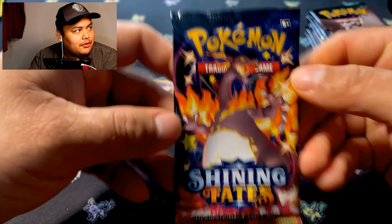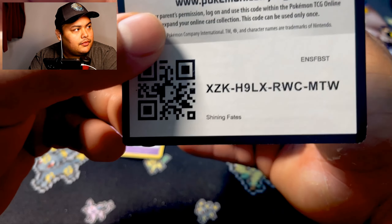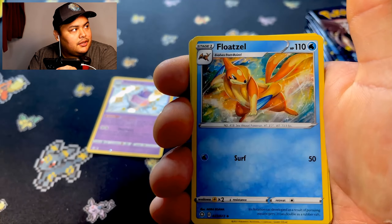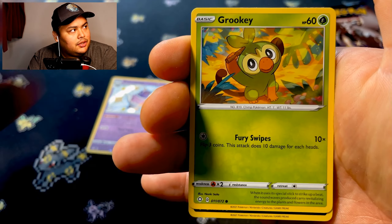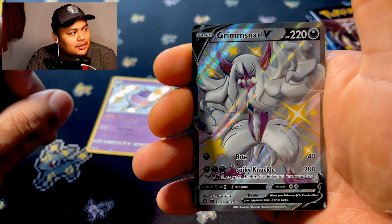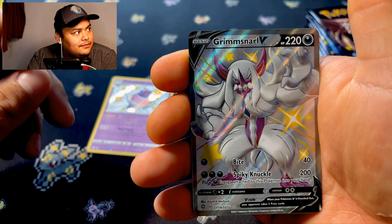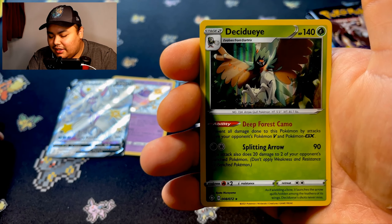Gotta charge our pack, hopefully this one has something in it. We're gonna go with water energy and fire — so far we haven't guessed nothing right. Floatzel, Dracovish, Boltund, Rolycoly, Trapinch, Noom, Brokeon, Spinner rack... oh okay, shiny Snorunt! This is a Psychic/Dark type right? I think I have this one in Pokemon Sword as a shiny as well. Very nice Pokemon. And we got a holo too.